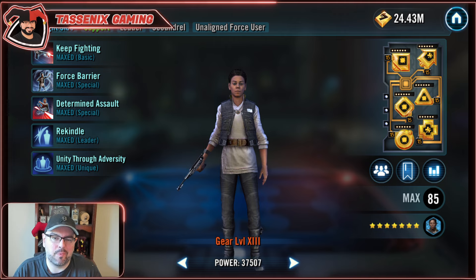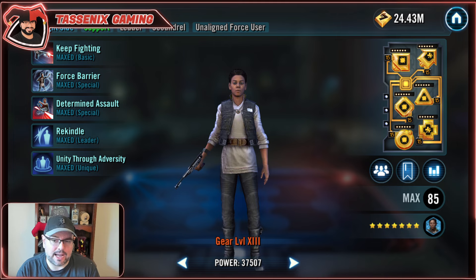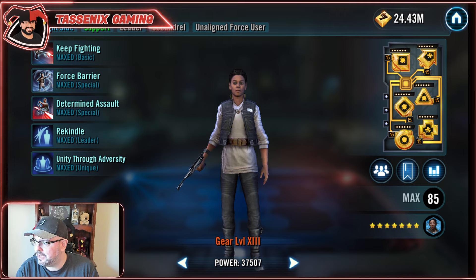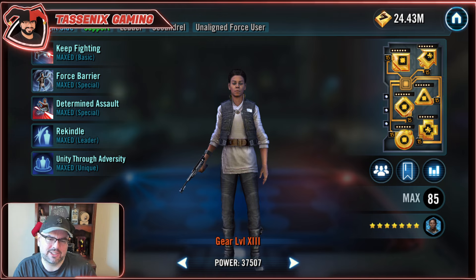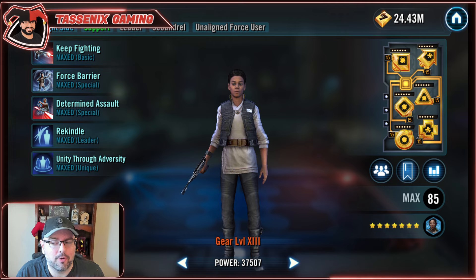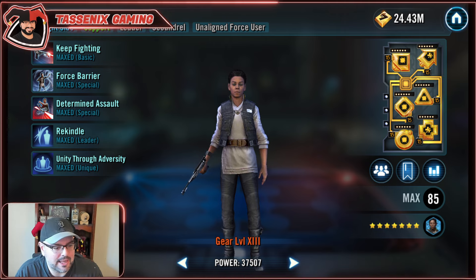Hey everyone, I'm Tassanix, and welcome back to another Mod Guide Highlighting Series. We've knocked out a couple of the most recent factions based on the Marquee release schedule and some of your requests. The next most requested team is the Seerjunda Unaligned Force User Team. So without further ado, let's jump right into her leadership and then get through her kit.